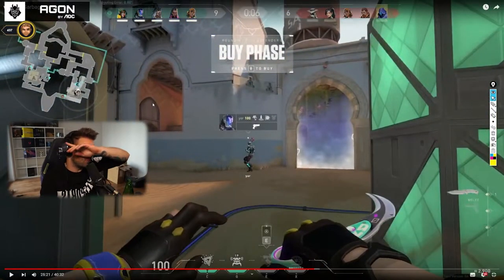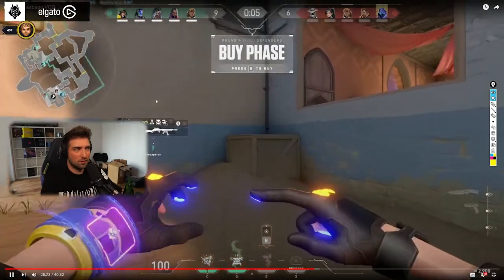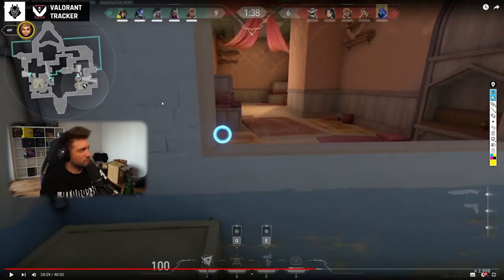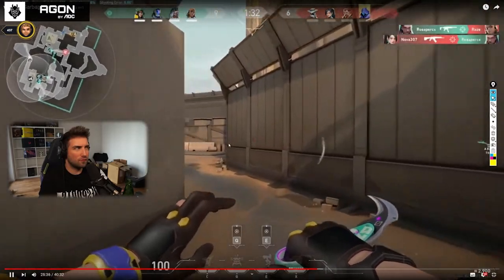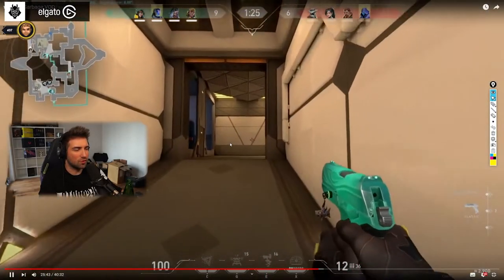This turret is a little bit more efficient, but again you're probably not going to play off it and that's a big problem. Those setups are really inefficient because all of your utility right now is focused on controlling hookah. Let's see where you play... he's just rotating. You shouldn't be the player who rotates, but I understand.